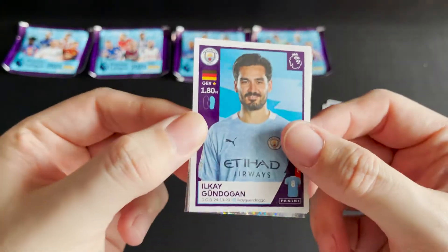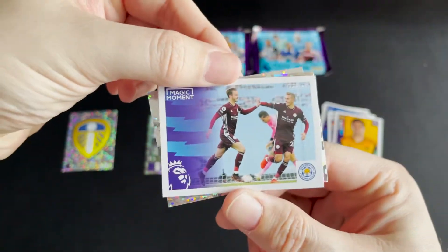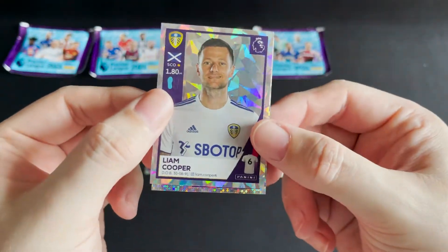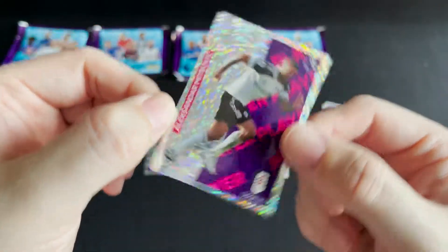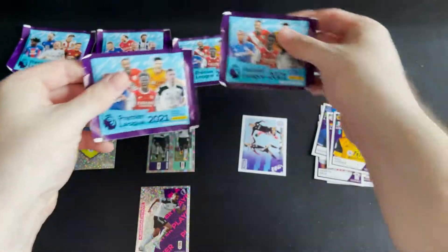I'm going to stay on this pile. We have Gundogan for Man City, Jimenez for Wolves, we then have a magic moment for Leicester, Liam Cooper, and a key player for Fulham in Mitrovic.